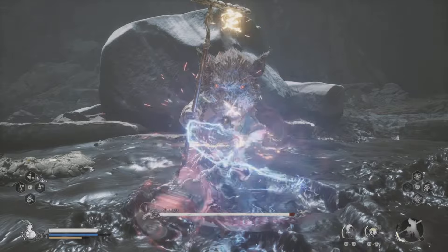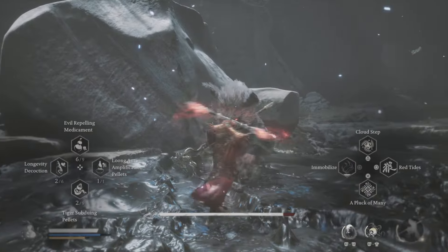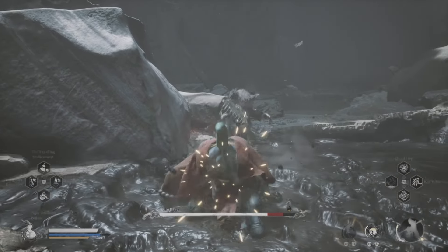Immobilize and complete a full set of light attack only combos where you finish with that big slam — it staggers him. Use your spirit attack and he'll fall over.